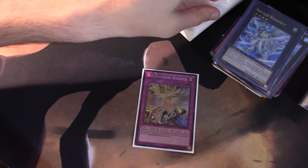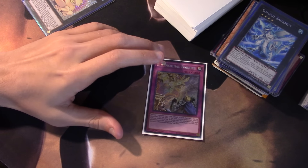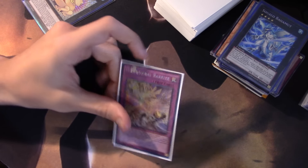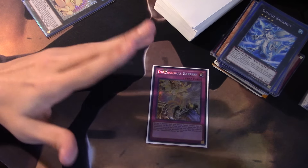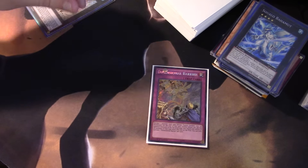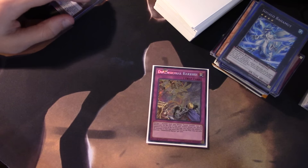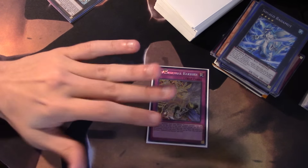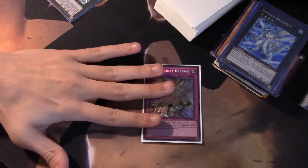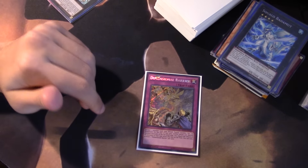I'm going to try running it as a one-of or two-of in my main deck for Paleozoics. I definitely don't think it's going to be a staple three-of in the main deck because it's still a trap — still slow. If you draw it against an established board you can shut off their monster effects, but if you also shut off your own effects in the process and you happen to call the same type your monsters use, it can be a double-edged sword.